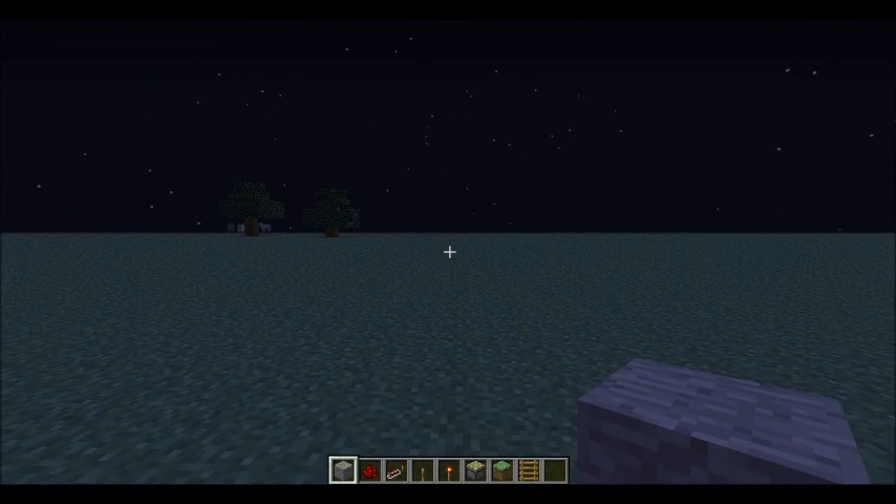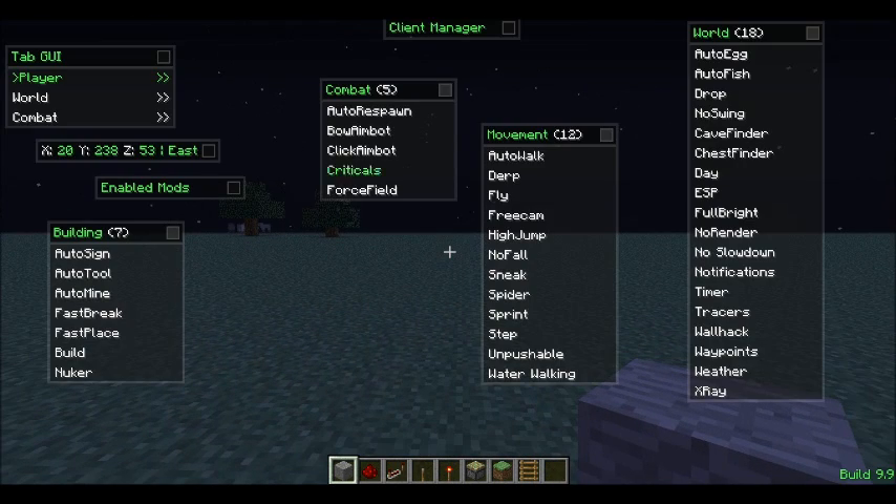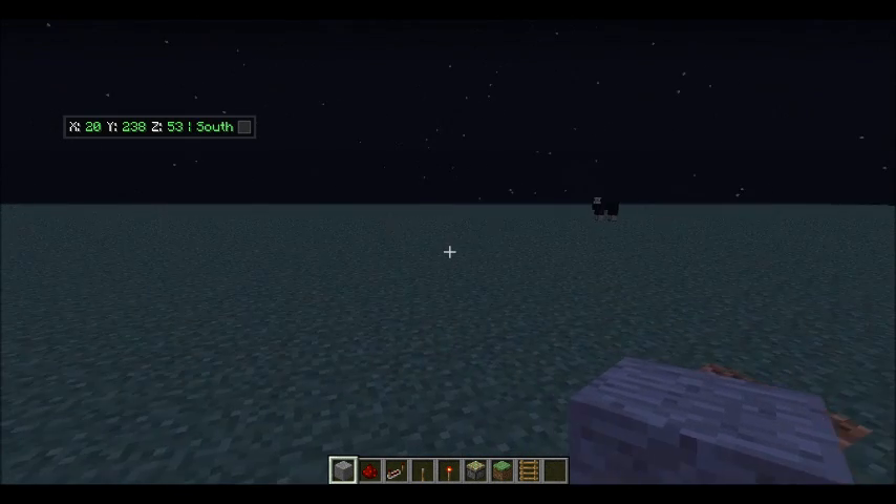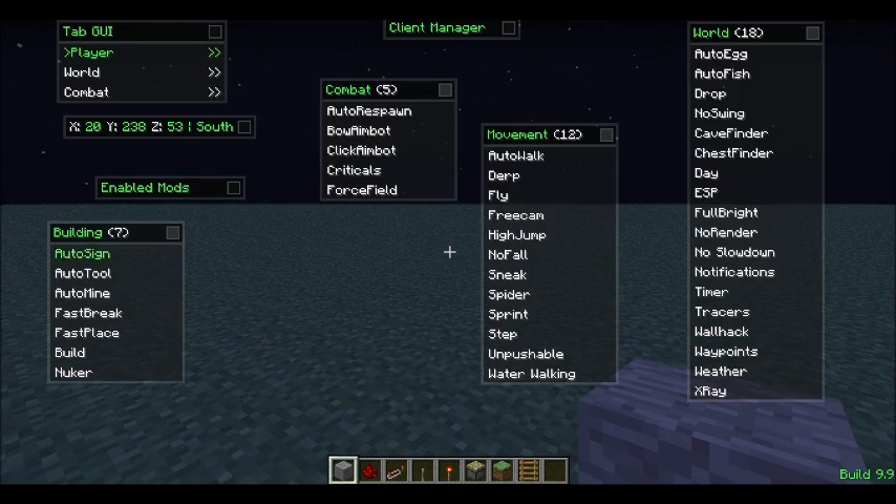How you get the menu up is you press Y and it brings all this up. You can move all these tabs around, organize them to what you want. You can press this to pin — you've got to press escape to get it off — and that's still on there. But you can unpin it. So these are all the things.